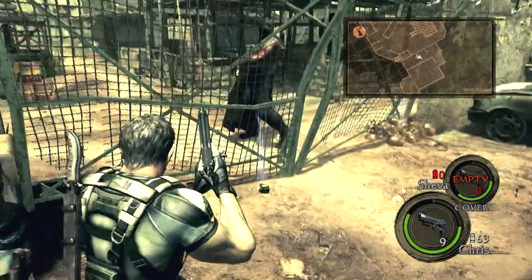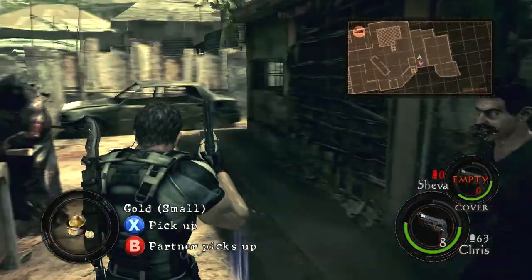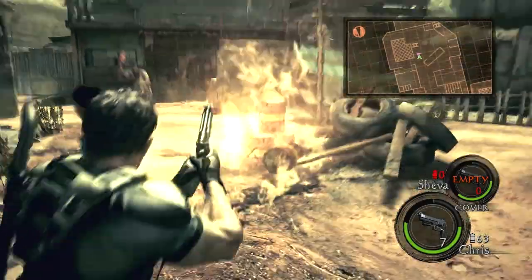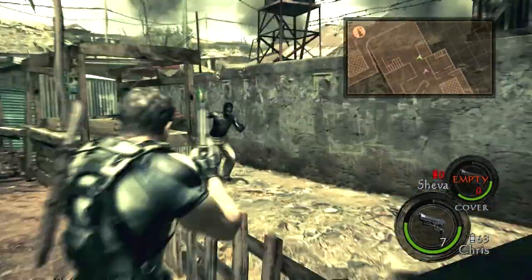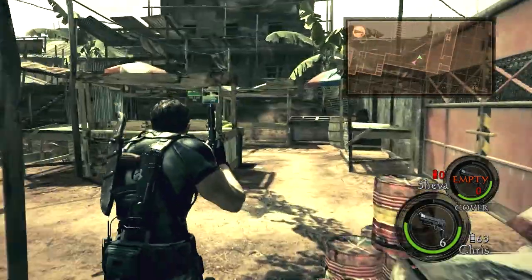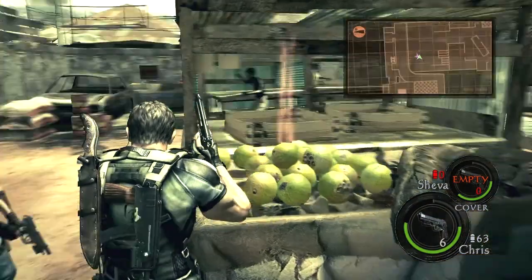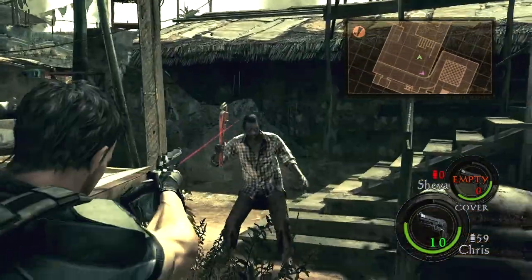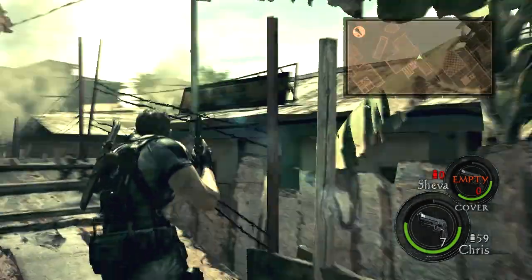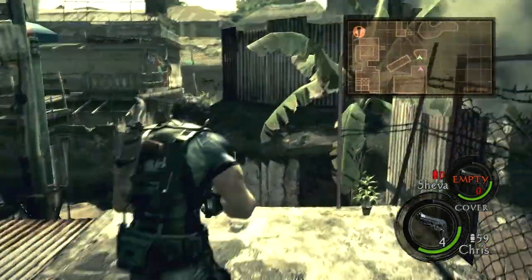And this is where you run for your freaking life. Come on, Sheva! And now you just book it. I go up here and just kind of bait him around these couple areas where you have to jump. Grab the scorpion — whatever it's called, I forget — some kind of SMG. Grab some stuff around here.